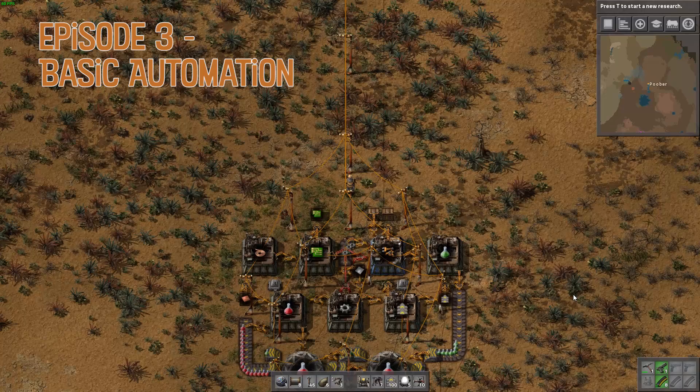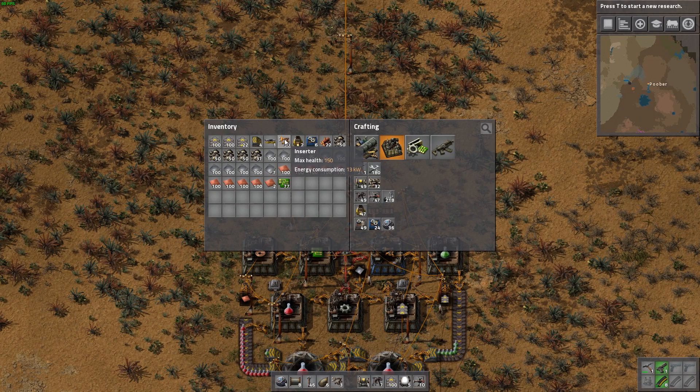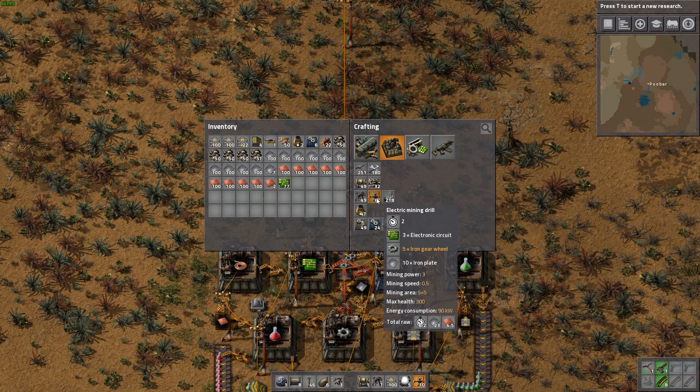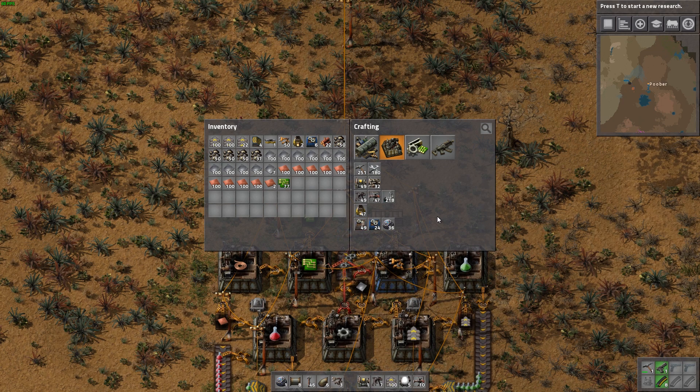Since last episode I was able to build up a decent amount of transport belts as well as one full stack of yellow inserters, and we even have a couple of the upgraded assembly 2 machines ready to go. That should be a decent start towards getting more automation of the basic components. Today my priority is probably getting automation first of all of our electric mining drills, and then our assembly machines.